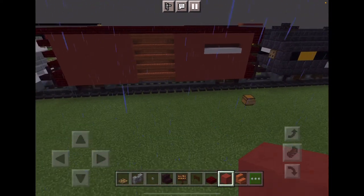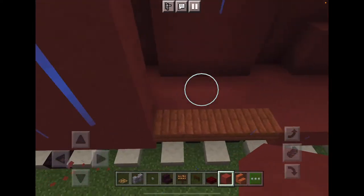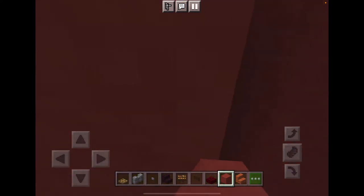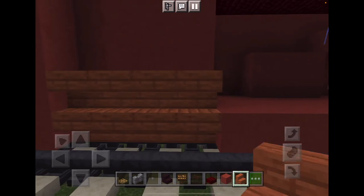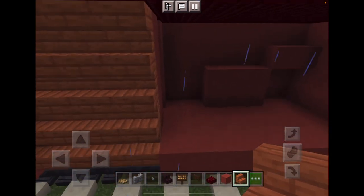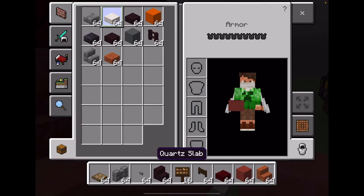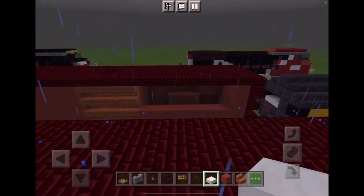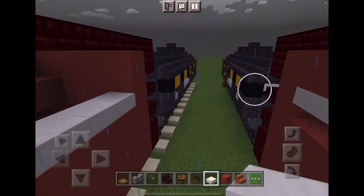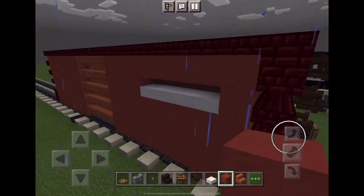So we just gotta do this side now. On this side, put the terracotta on the back. Add some acacia wood. Now add two more layers of this. Take some quartz and add it four blocks long right here — one, two, three, four. Add red terracotta behind it, and then the rest is just red terracotta. And that's it for this side.